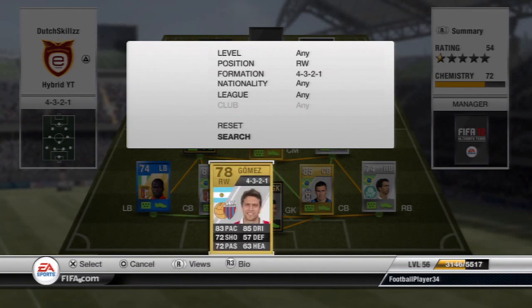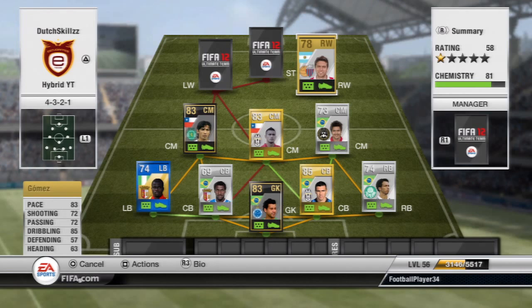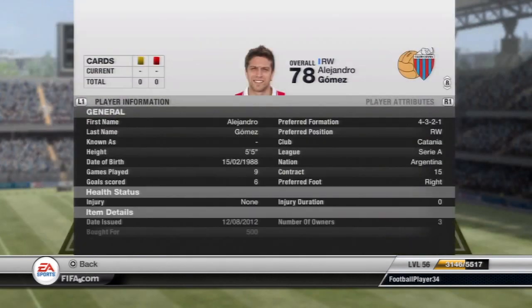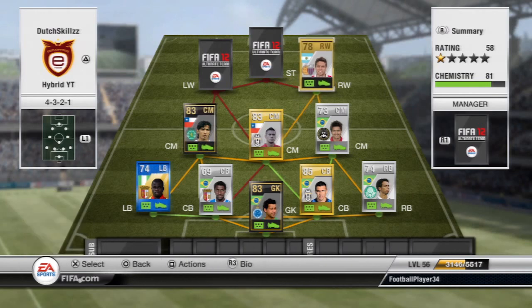Moving on to the right winger — that's Alejandro Gomez, as mentioned at the start. He has 83 pace, 85 dribbling, four-star skills, and four-star weak foot. He is right-footed, but you hardly notice because you can cut inside with weak-foot finesse shots to the far post, which is overpowered in FIFA. The only downfall is his strength — he's tiny and doesn't win much in the air — but he's a great dribbler and a really good player. I can understand why people suggested him.